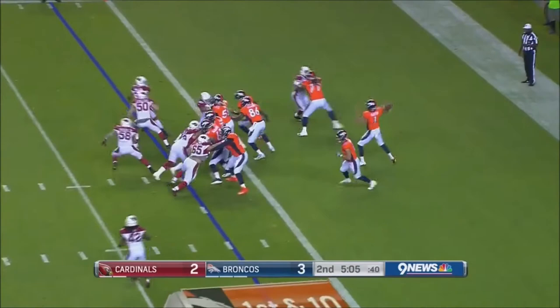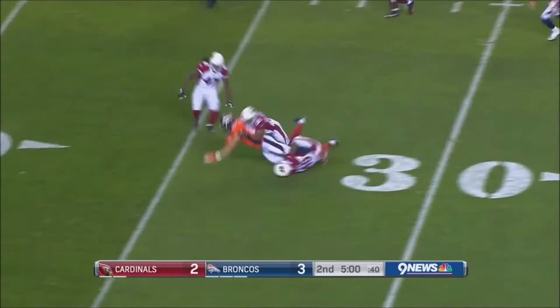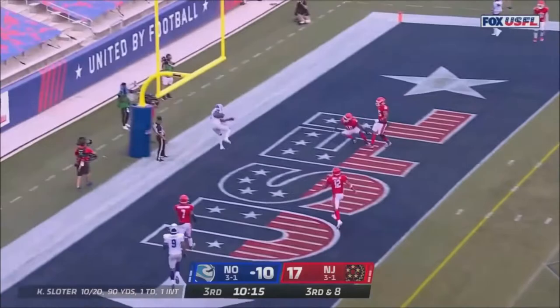Look at that direction. They're going to open. Has to check back down. Slother from this end zone, over the middle to Jordan Taylor. Taylor across the 30, out to the 34.